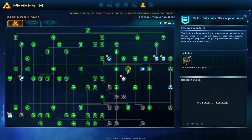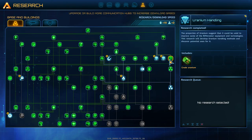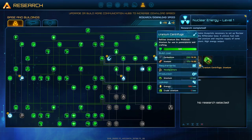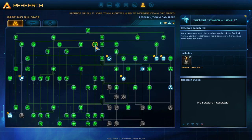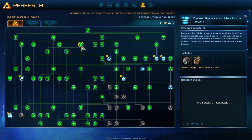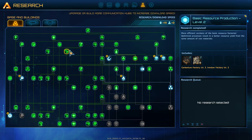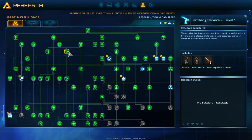As you go up in the tech tree, the less likely you'll need a lot of level one facilities and you can start consolidating your base more as you upgrade. You want to come down and get your basic resources. Once you've got your basic resources — if you've got crude oil or uranium — come over and get uranium handling and get your uranium centrifuge so you can produce your artillery towers.